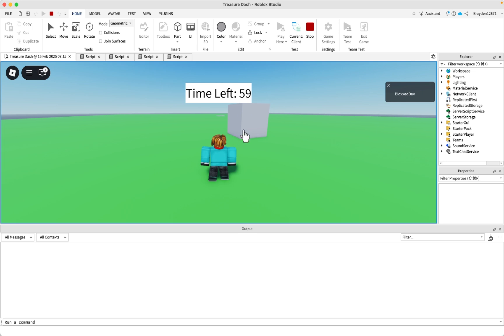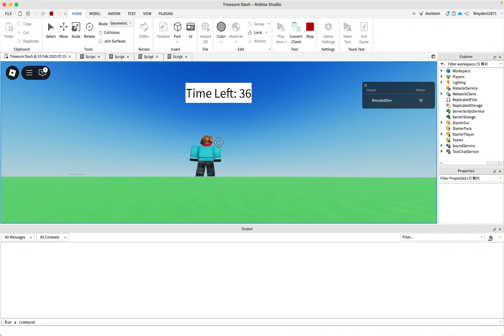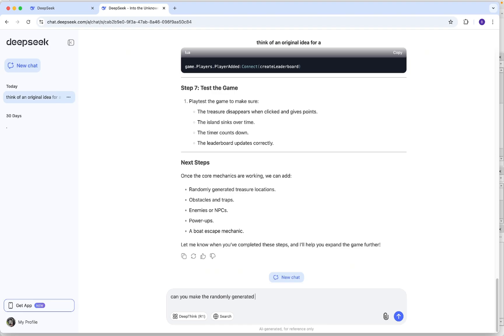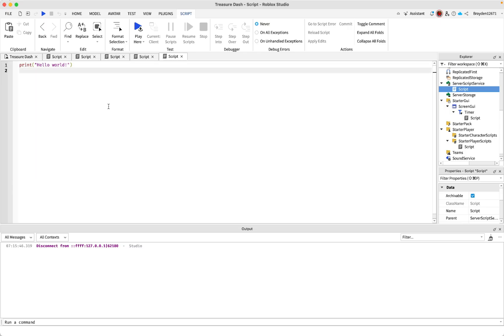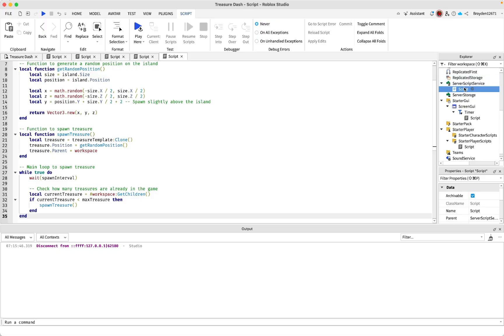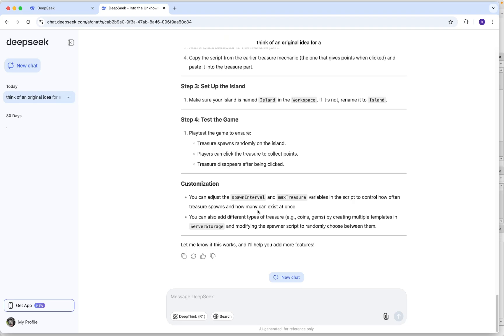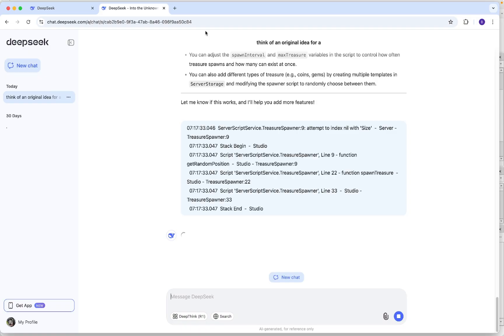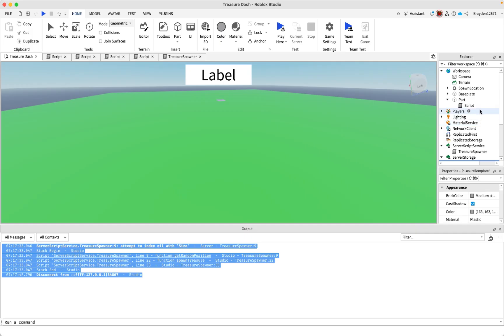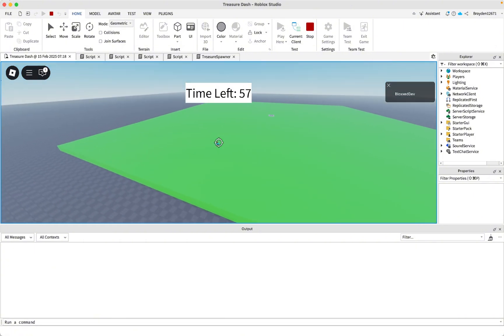You can actually see the island going down, so everything seems to be working — even the timer. Now I'm going to ask it to make the randomly generated treasure locations. I'll copy the script and put it inside ServerStorage named 'TreasureSpawner'. It also says to move the treasure part into ServerStorage. There's an error — I'll copy it and give it to the AI to fix. I think it's because I forgot to name the part 'Island', so I'll fix that. This wasn't the AI's fault, it was mine, so it still hasn't made any real errors.